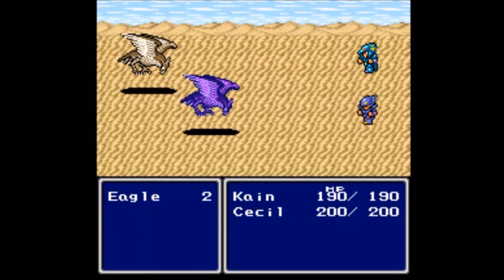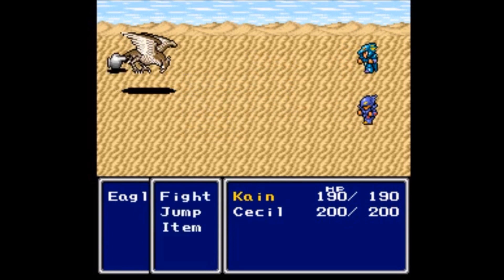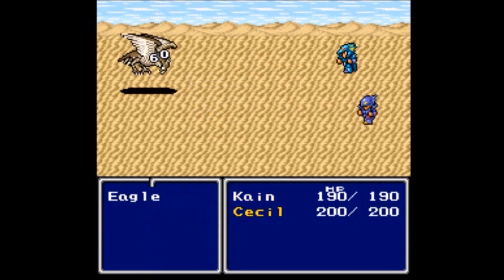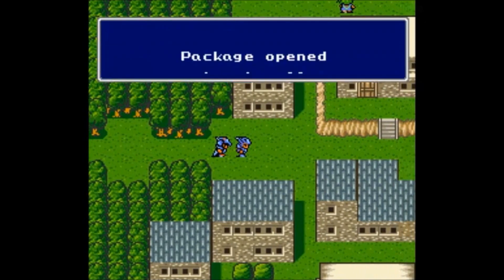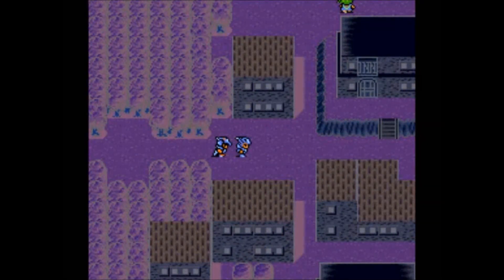In battle, the player has the option to fight, use magic, use an item, retreat, change character positions, parry, or pause. Certain characters have special abilities. The game was the first in the series to allow the player to control up to five characters in the party; previous games had been limited to a party of four.